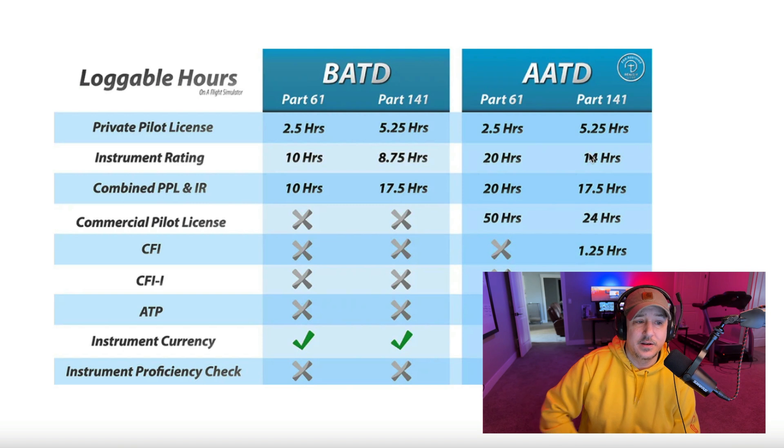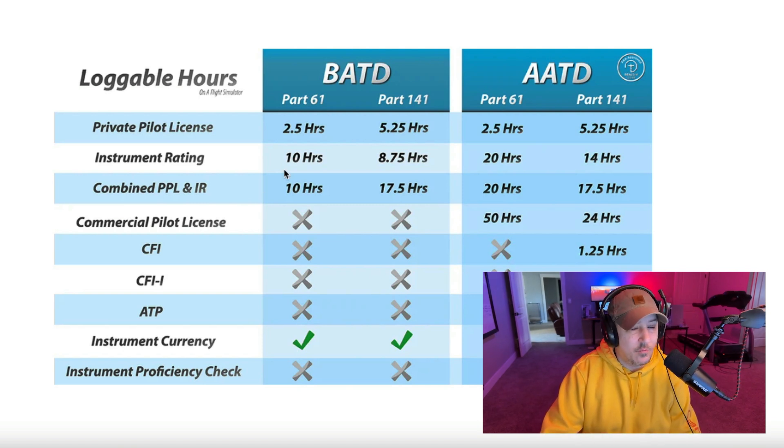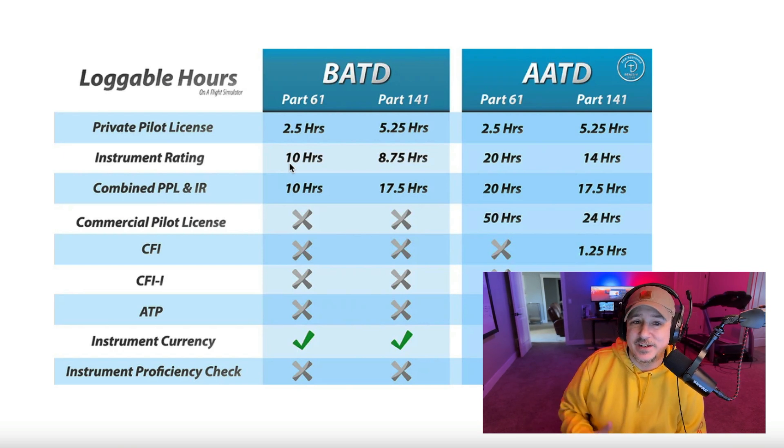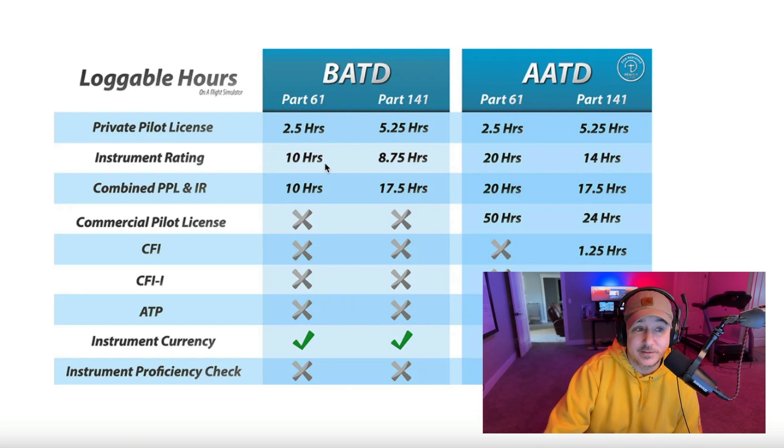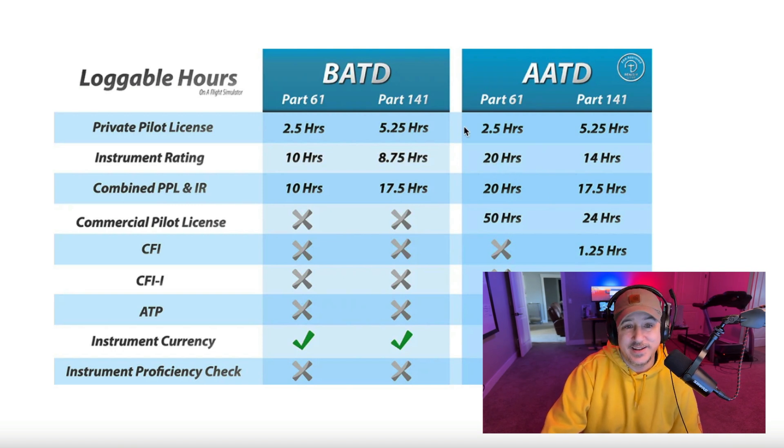You are going to have to do that dual most likely if you're doing the instrument training portion. Where you're going to get the most bang for the buck using a flight simulator for actual legal loggable flight training is with an instrument rating. If you're working on your instruments, you can log a pretty decent amount of time towards your instrument training in an AATD if you have access to one. I would say throw your hours there, especially combined PPL and instrument rating — throw your 20 hours into the instrument rating. Even with a home-based flight simulator that's not legal for logging, you can still use it for proficiency and familiarization for actually flying those instrument flights, getting used to what you're doing in the actual aircraft, and learning the avionics.